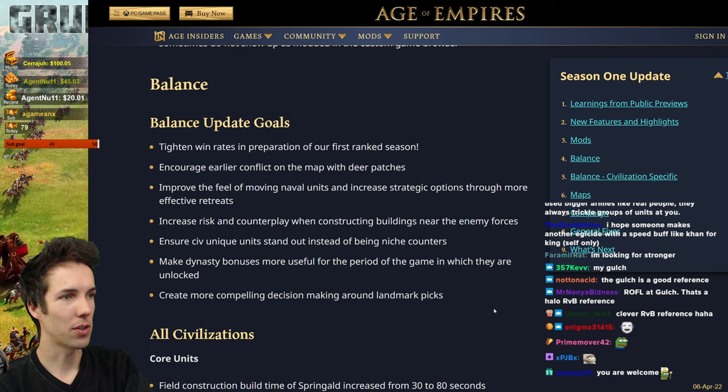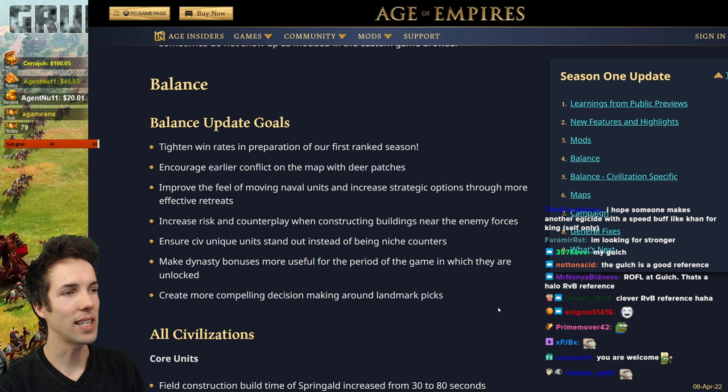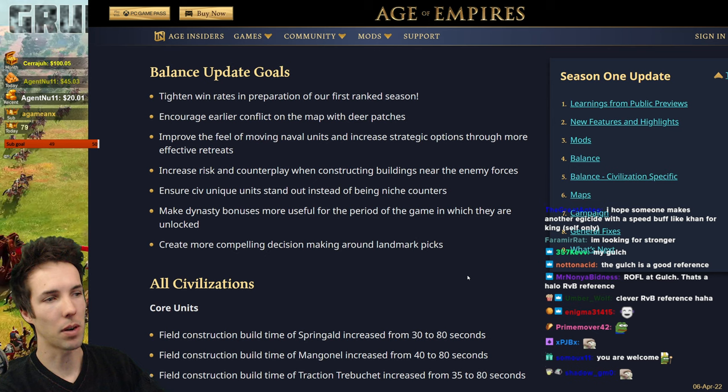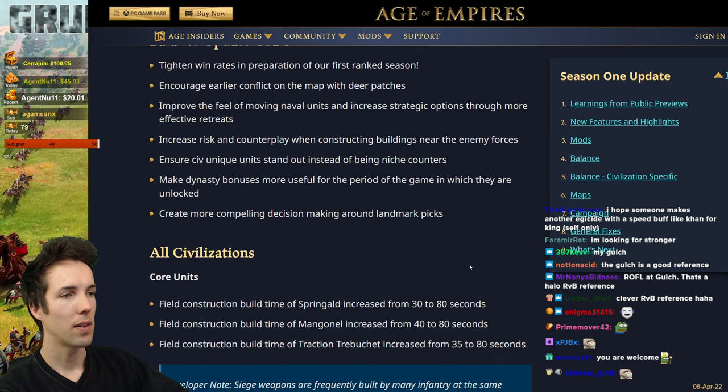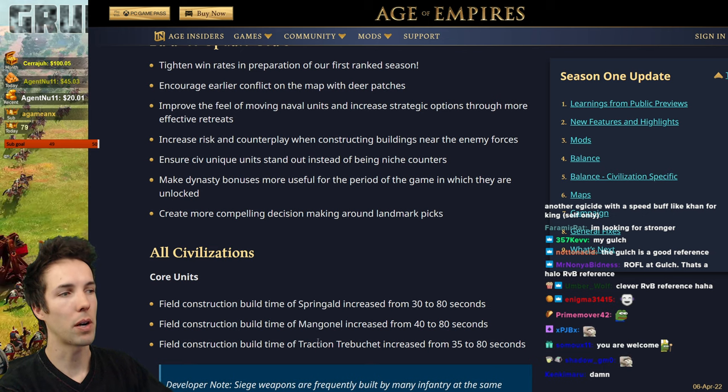Balance update goals: tighten win rates, encourage earlier conflict with deer patches, improve naval unit movement and strategic retreat options, increase risk when constructing buildings near enemy forces, ensure civ unique units stand out instead of being niche counters, make dynasty bonuses more useful for the period they're unlocked, and create more compelling decision making around landmark picks. Field construction build time of the Springhold increased from 30 to 80, Mangonel from 40 to 80, and traction trebuchet from 35 to 80. I think all of these changes are fantastic — field construction is currently very powerful.